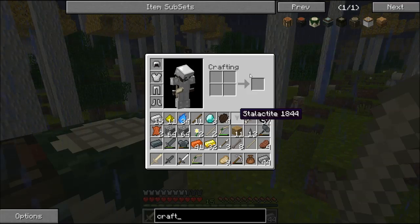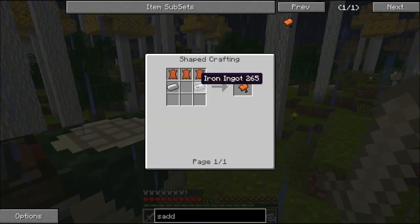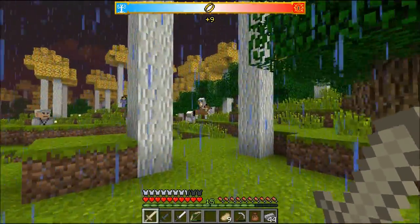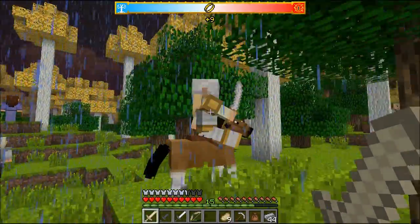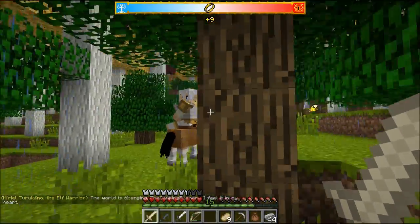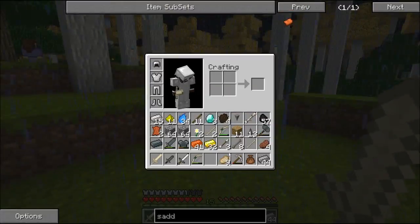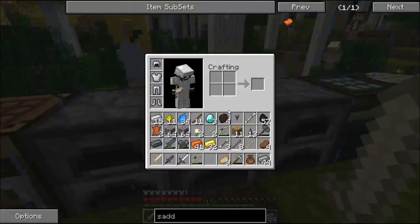One more thing I want to look at is a saddle, because you can actually craft saddles in this mod — not in normal Minecraft but in this mod. We need three leather and two iron because I want to saddle up a horse. There's actually a horse right there, but I don't want to fight my elvish friend over it. To tame a horse I think all I have to do is keep jumping on it until it lets me ride it.